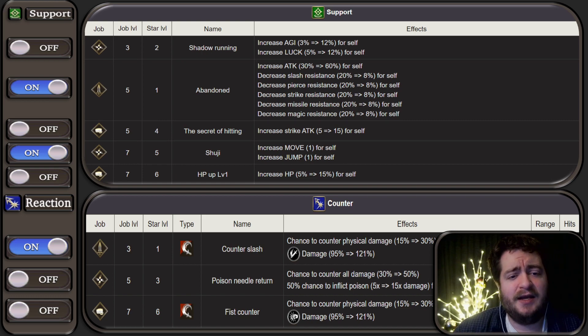Let's talk about her passives. Being a soldier main job, she's of course going to get access to the 60% attack buff. You're almost always going to be setting that in addition to Shikuchi from Ninja, Move +1, Jump +1, and you also get Agility 12%, Luck 12% for self from Sub Ninja as well. You're probably going to be using some combination of all three of those, unless you're going for some type of a drain force build, in which you'll probably be setting HP Up +1. In terms of counters, you're going to be using Counter Slash, just because it's a Slash-modified counter. Poison Needle — throw it out the window. Fist Counter — not really either.